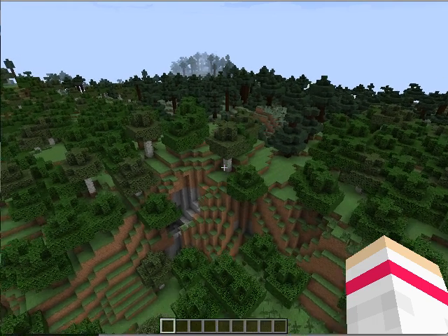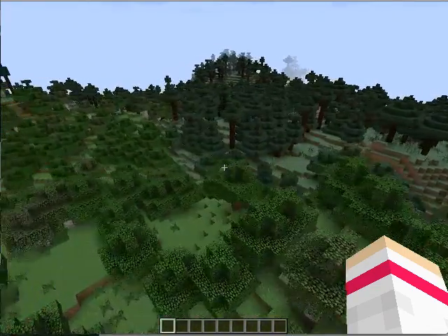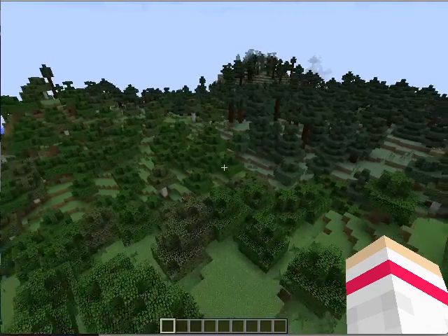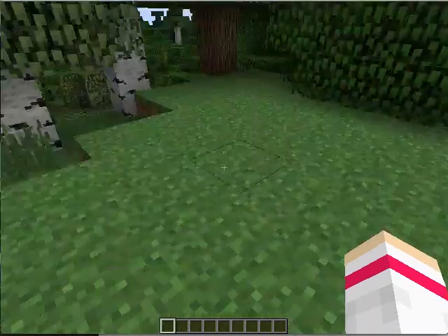So we are finding a clear space to build. Here we go, is this good? Yeah. So... double tap, double tap, and then come down.